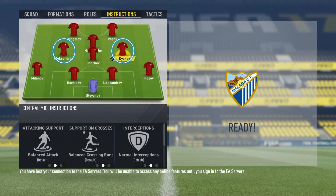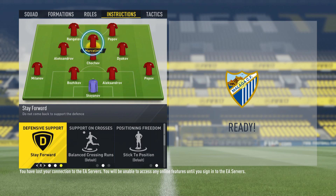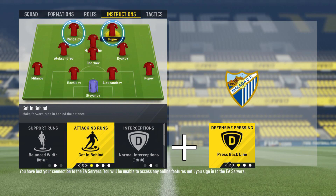We won't change anything for our left and right midfielder, so here we will play with the default player instructions. Stay forward for our CAM. With that option, our attack will be so strong — your player on that position will always be around your opponent's penalty box and it will be so hard for him to stop your attacks. Getting behind plus press backline for our strikers. With those instructions, both of them will make as many runs as possible behind your opponent's defenders every time when you're attacking.